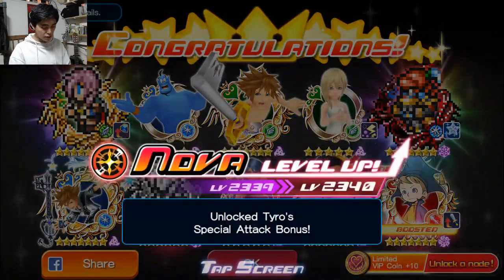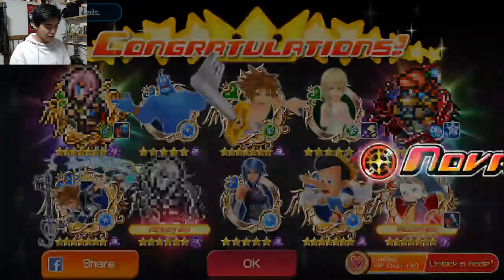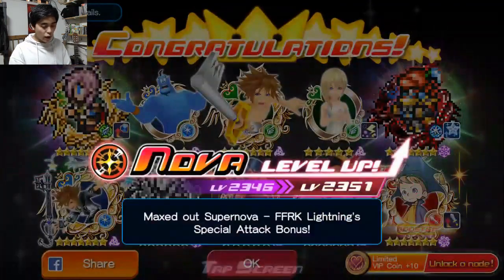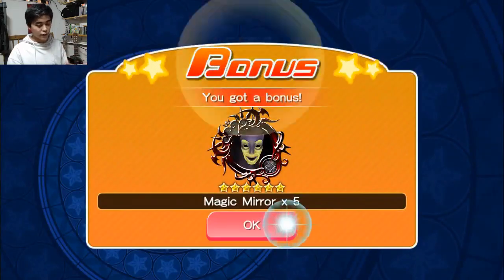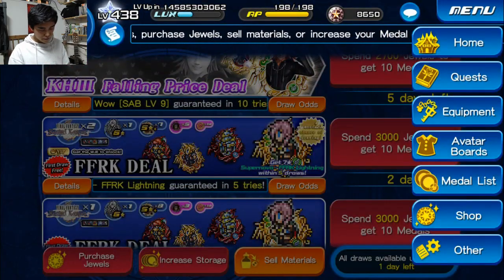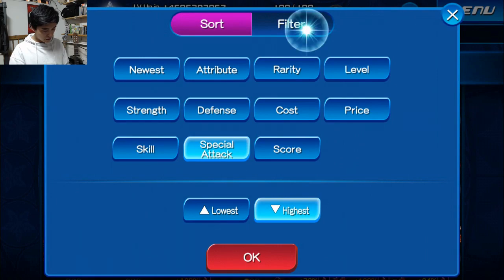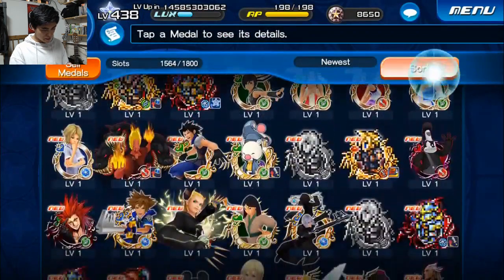Now we get to Tyro — I guess I never maxed out Tyro's special attack bonus, but now we've got traits for Tyro. I didn't get any 6-star versions of the other Final Fantasy Record Keeper medals, so I kind of don't want to combine them quite yet. Let's take a look at our newest stuff — let's limit it to 7-stars. That'd probably be the way to go.